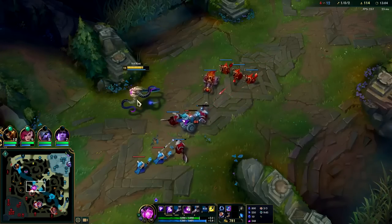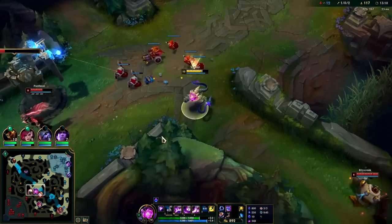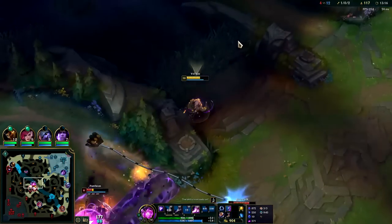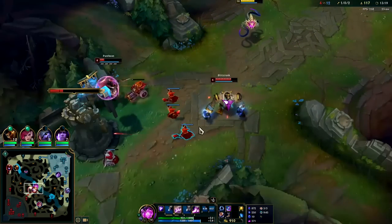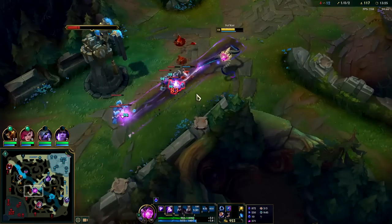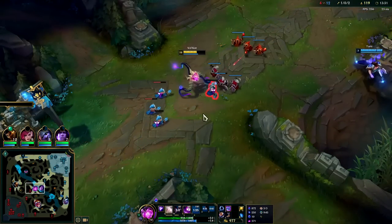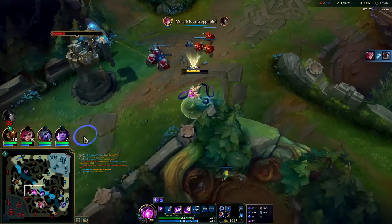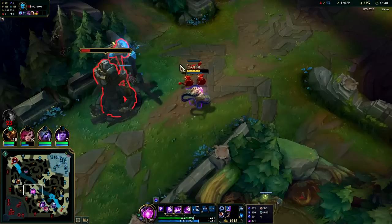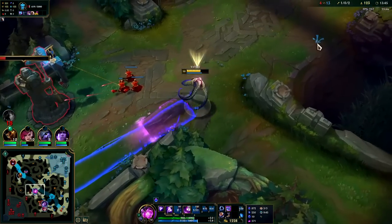If you can manage to build a lead, which is somewhat consistent on Vel'Koz as long as you're not getting camped, it's very hard for them to even stay alive since you have so much range. That was frustrating — we survived the gank and we're getting some plates, so it's almost as good as getting a kill. If I could have done it over again I would have just hit Blitzcrank with a W.